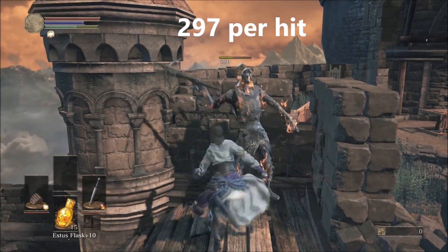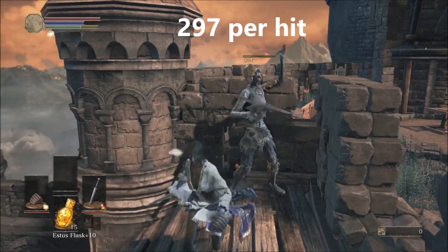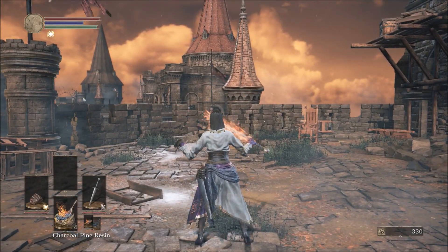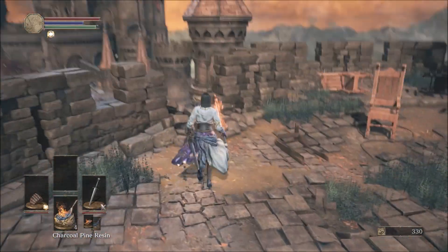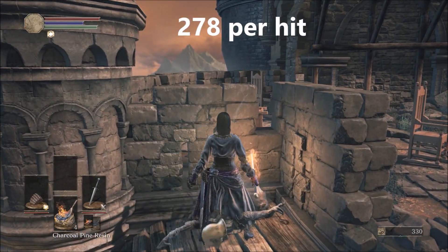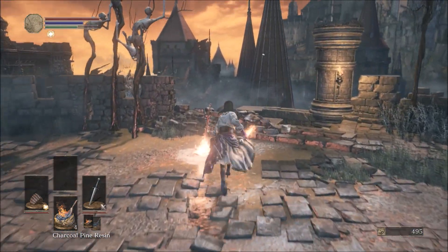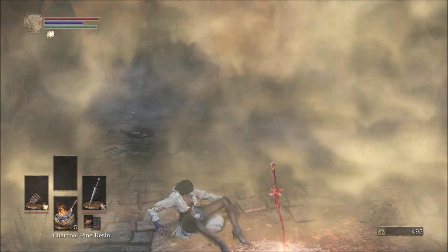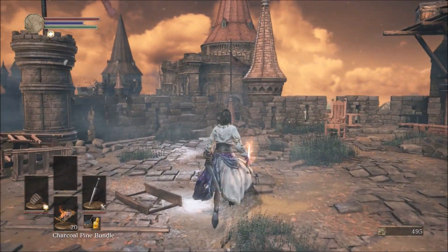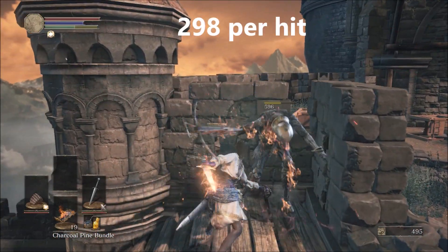First let's do the comparison without wearing any rings. Here you see the amount of damage fire infusion does. Now let's compare that to raw with charcoal pine resin. Not a huge difference, but fire infusion is clearly more powerful, and that's on Irithyll plus 2 doing split damage. Now a bundle adds more fire damage but only lasts for a few seconds; however it practically does the same amount of damage as fire infusion.